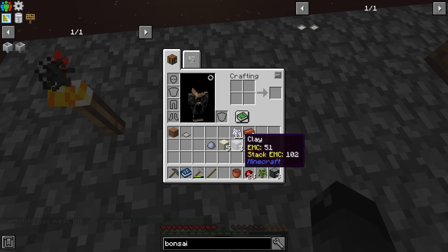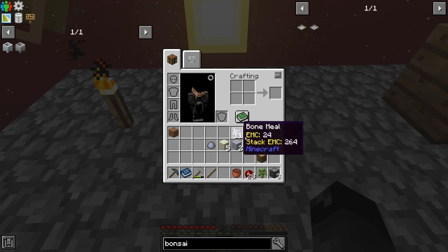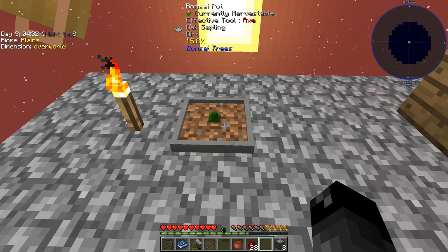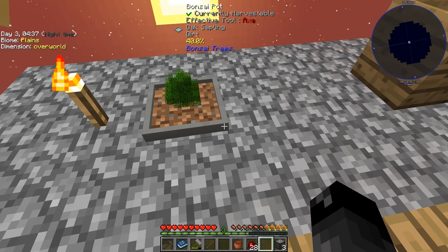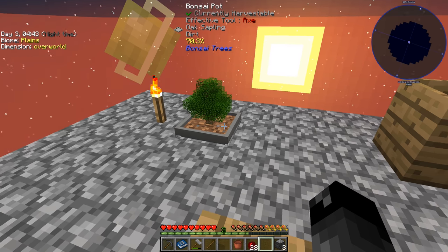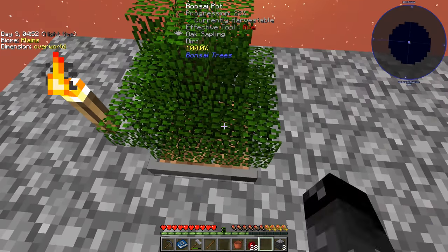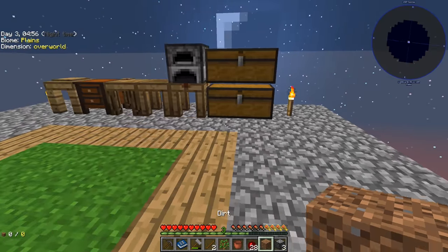You can use an axe on there and it doesn't break the bonsai pot. With the hopping bonsai, you place it on top of a chest and it automatically deposits drops and keeps going. The regular bonsai pot before you get the hopping version isn't that useful — you get more drops faster just by planting a sapling, twerking it, and vein mining it. We'll hold onto it until we can upgrade.